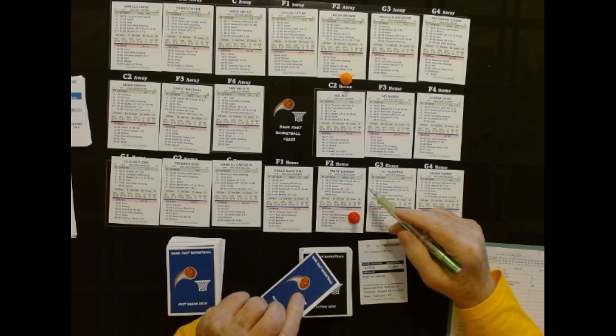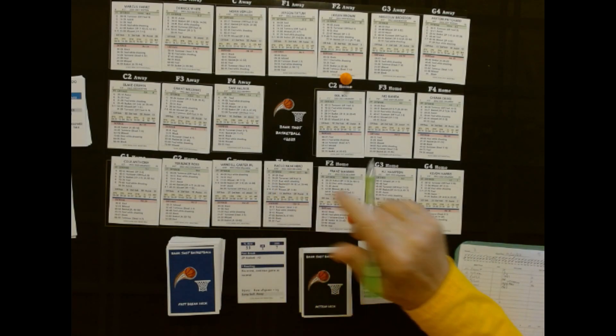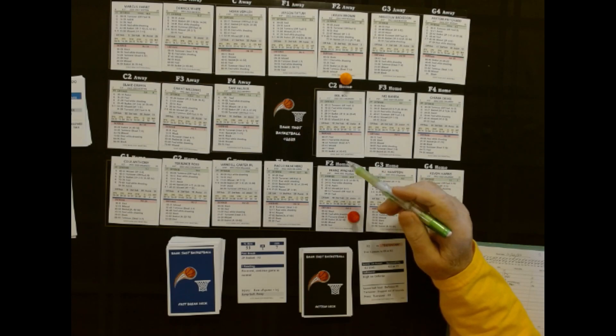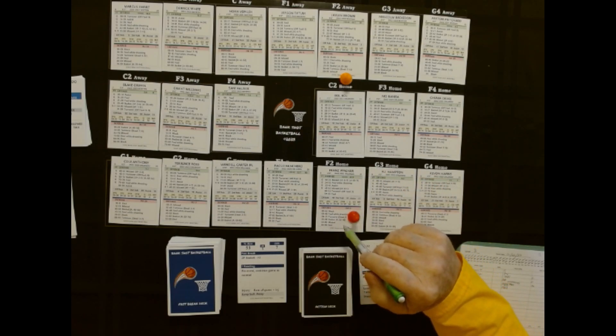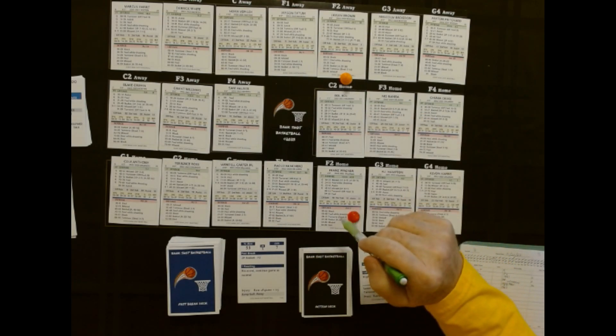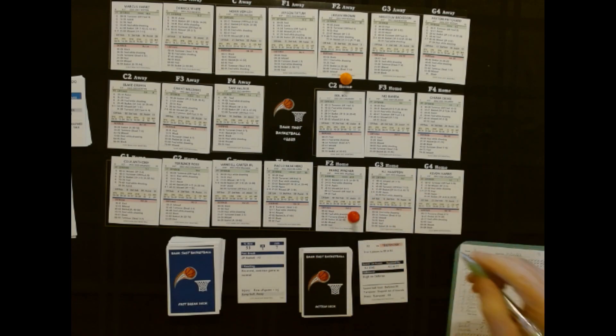He's not a D or an E. We've got a 53. I'm going to go a little slow for people that haven't played this before. 53 down here on this card, and it's a basket. What type of basket is it? It's not a three because it's not on his card, so it's a two. And 53 is outside of this range, so there will be no assist on it. So Jalen Brown hits the two.